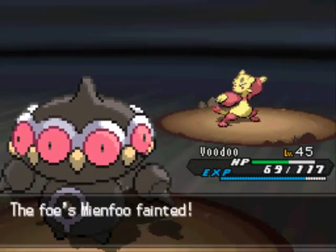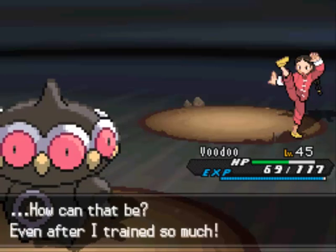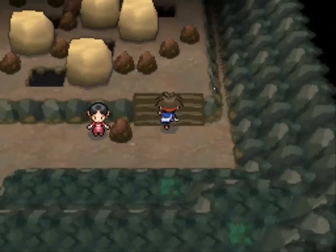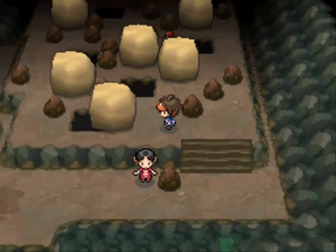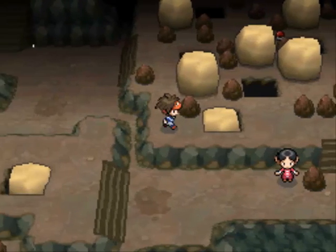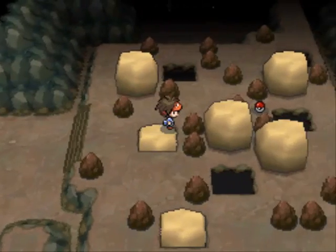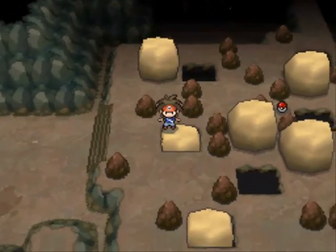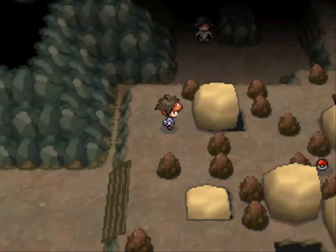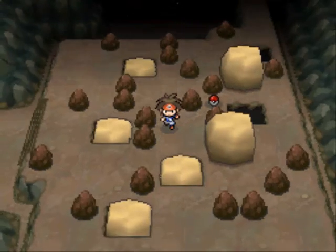This is actually the room where you can catch Shuckle. Shuckle - as good as it is defensively, it's so bad offensively, it's almost not even worth it. There are some gimmicky moves you can use like Power Trick and stuff to change up its attacking stat, but at the end of the day he's just kind of a pain to use because he takes so long to knock out opponents. If you teach Toxic to him though, that works pretty well considering he's defensive. All you really have to do with this puzzle is find the closest big hole and push that rock into it. If you mess up, just exit and come back and everything will be okay.